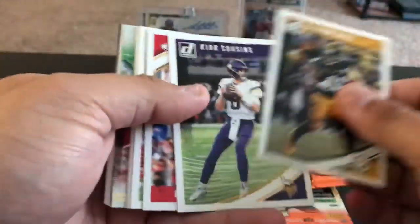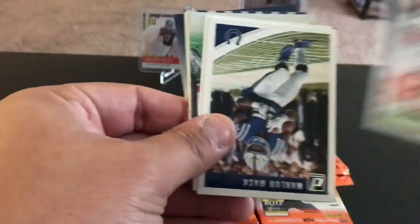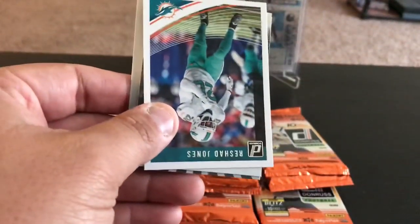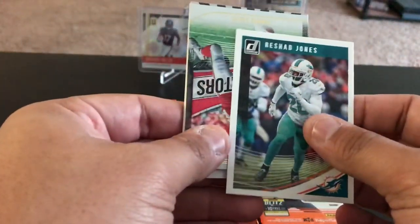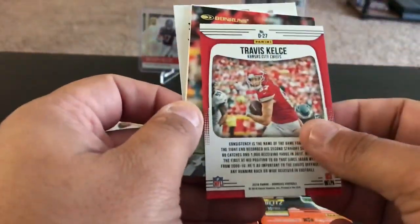Le'Veon Bell, Kirk Cousins, Daniel Sorensen, Phil Fuller — man, every other card is like that. Goodness gracious. Rashad Jones, Dominators insert of Travis Kelcy — shiny but not numbered.